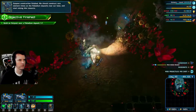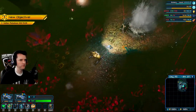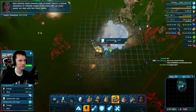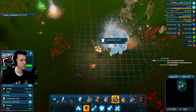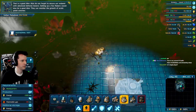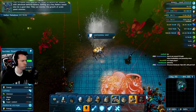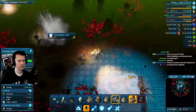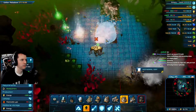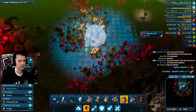Outpost construction finished. We should construct rare element mines on the palladium deposits near our base - already done, my dude. Rare element mines consume a lot of power. There's a natural abundance of refinable sludge in this biome - we could easily power our base with gas power plants. That is a good idea. To secure our outpost with advanced defense towers - setting up a few short-range radar stations would also be advised, they can monitor the growth of acidic yeast colonies.